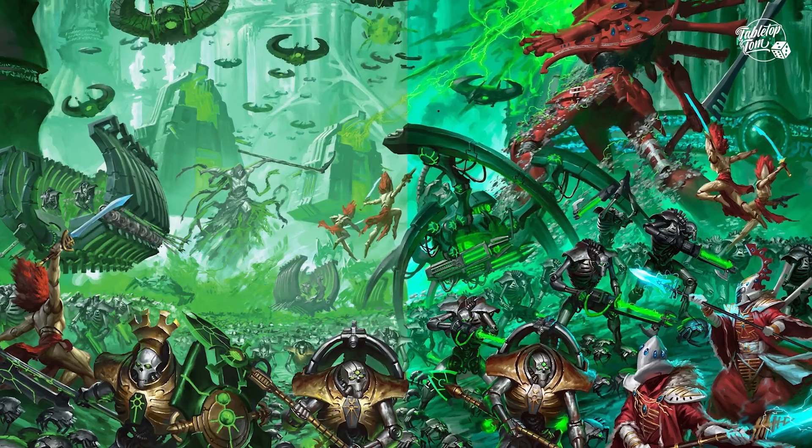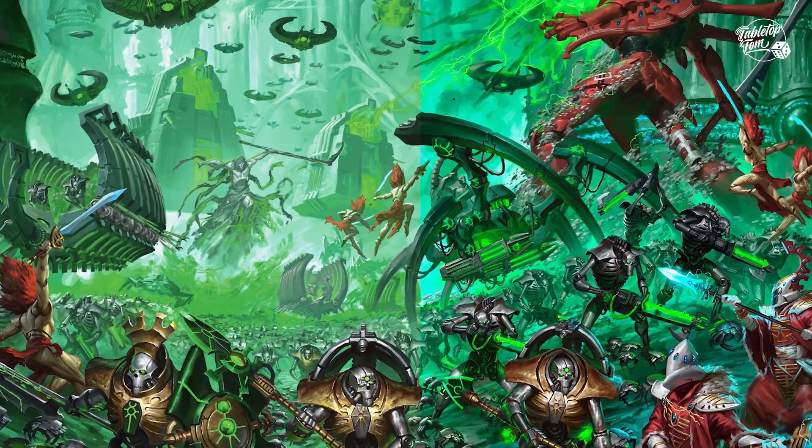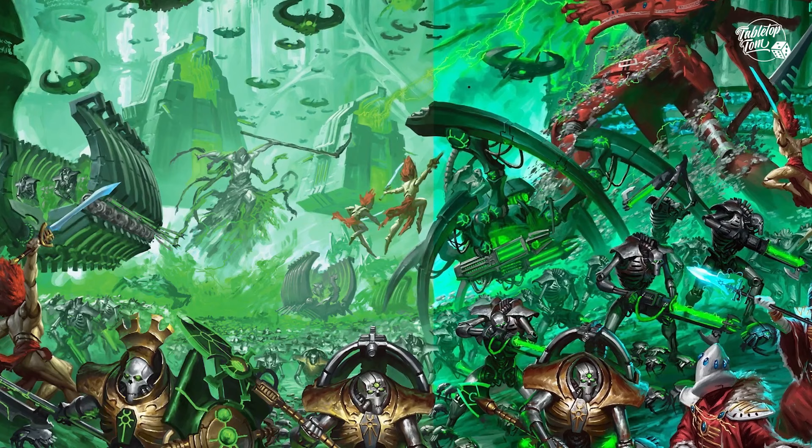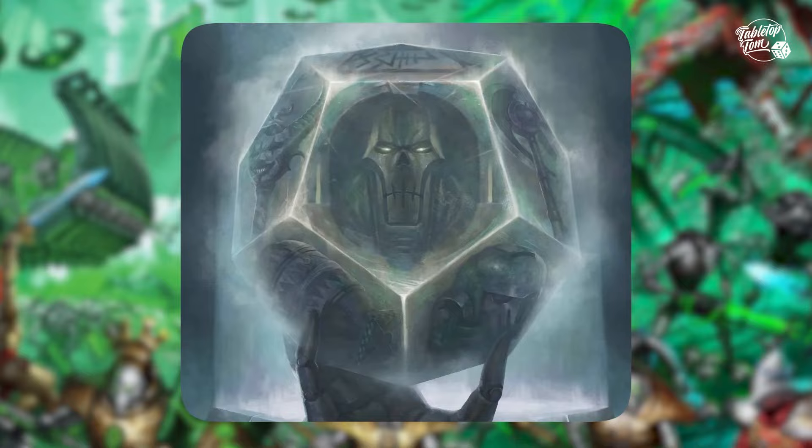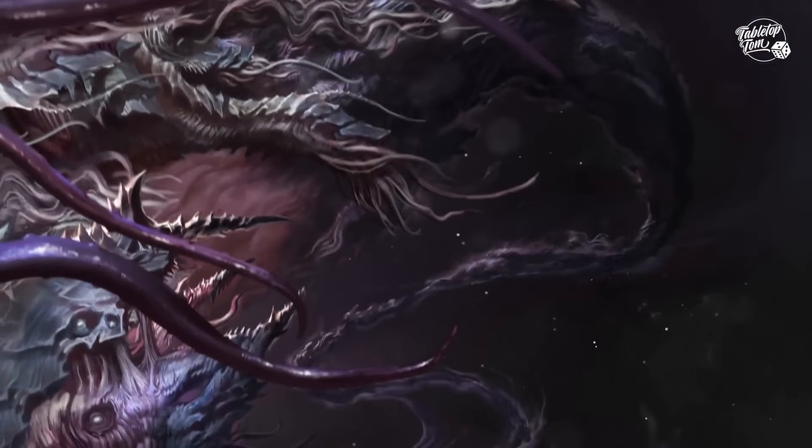Similarly, the fact that Nyadra is directly responsible for the fall of the Old Ones could also bring the Eldar into that story and reveal secrets of the War in Heaven we've not heard before. That said, Trazyn is often loath to spoil his collections, and it would certainly take something rather dire for him to deploy a weapon as rare and precious as a shard of Nyadra. But with the Tyranids swarming across the galaxy, that dire moment may just be around the corner.